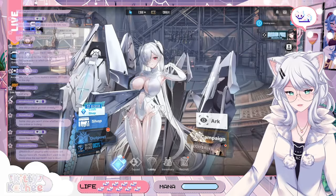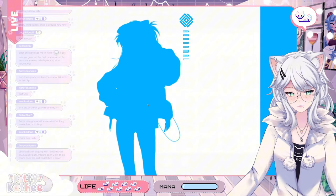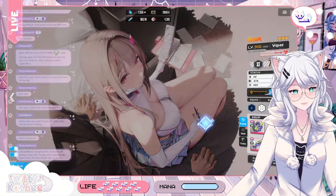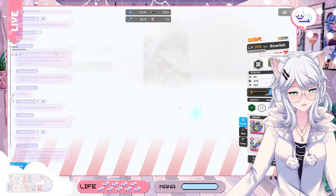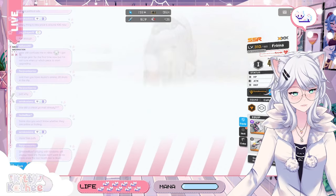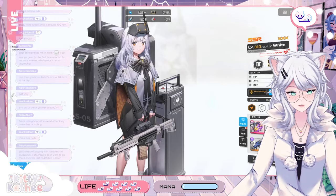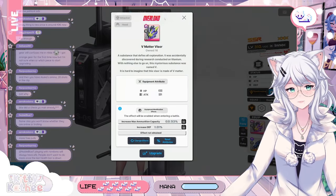When you equip an orange gear to a character and you level it up to level five, it will be maxed out and you will have the opportunity — which I can't show you right now — but essentially when you get this piece of gear to level five, you'll have the opportunity to level it up to Overload.